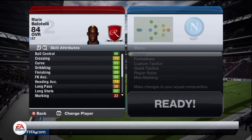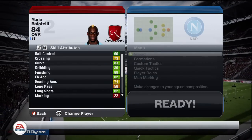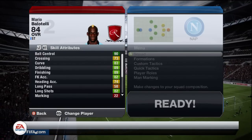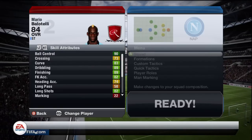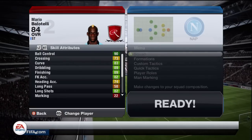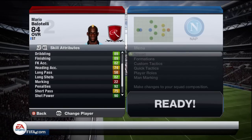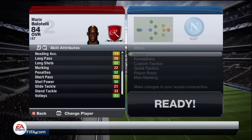We're back with Balotelli's in-game stats and they are absolutely insane. He's got 90 ball control, which is absolutely insane, 89 dribbling, and 89 finishing. He's got 82 free kick accuracy, 82 long shots, 83 curve, and 92 penalties — as everybody knows, he is a class penalty taker. 90 shot power, which is absolutely insane, and 83 volleys.